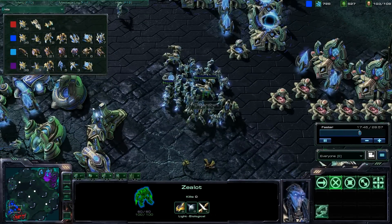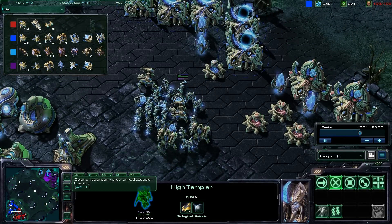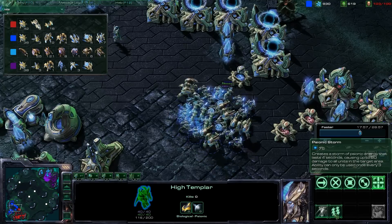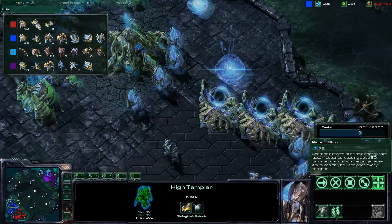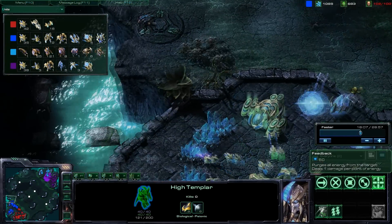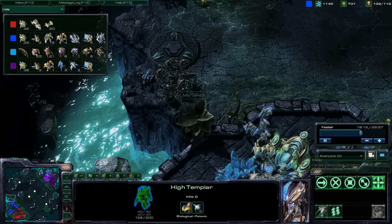I've got a couple of high templars here and I don't think I've cast any games with high templars yet, so hopefully you're excited to see this unit. It still has psi storm — the damage has been slightly reduced to compensate for units clumping up so easily now. It also has feedback, which is the same as the dark archon's feedback.